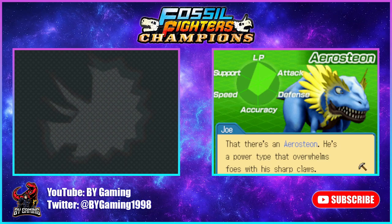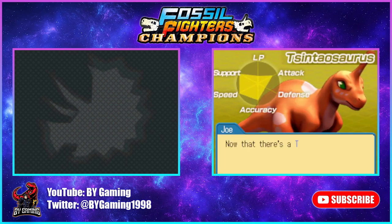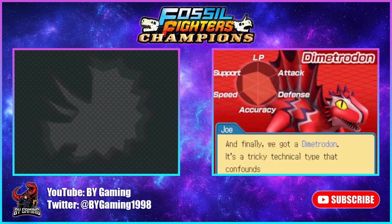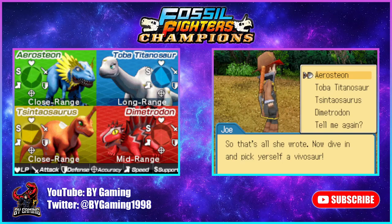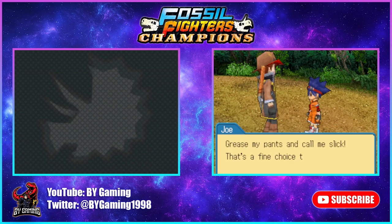Normally when I play this game — which I've played easily like ten times — I go with Aerosteion because it's really awesome and straightforward. But this time I decided to go with something a little more unusual. Dimetrodon isn't technically even a dinosaur, if I'm not mistaken. I've never actually played with this guy, so we're going to choose the Dimetrodon — and that is going to be our starter vivasaur for this playthrough.